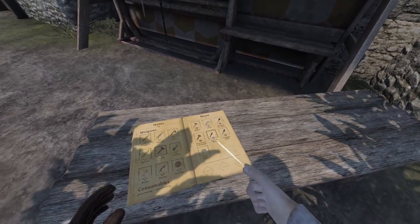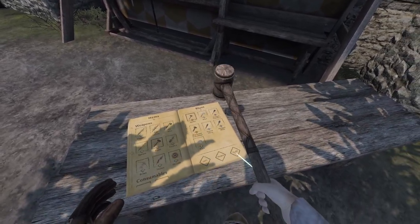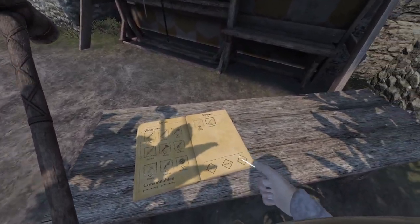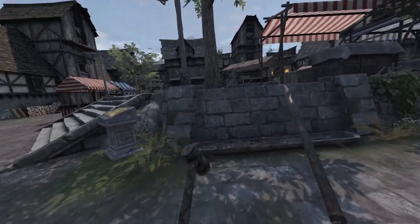We also have the Mallet. So we're going to grab the Mallet, grab a Javelin, start a wave, and test out the weapons first.